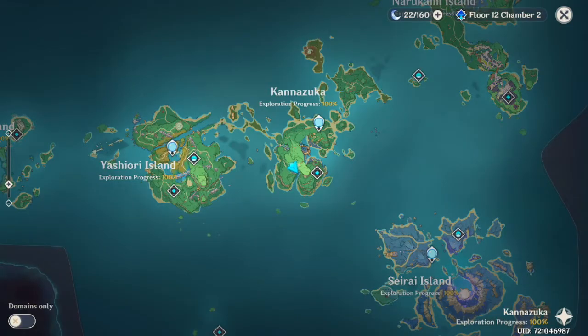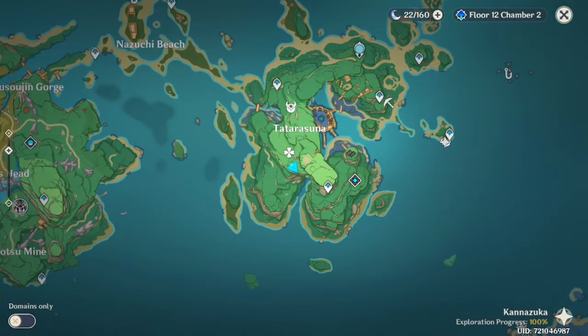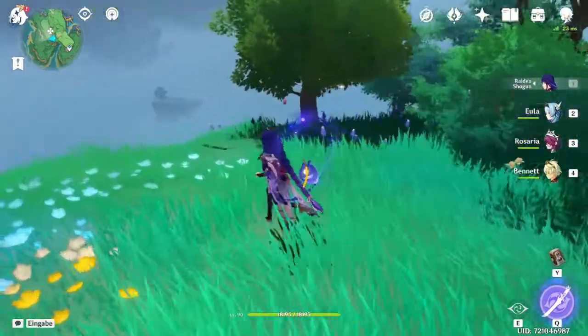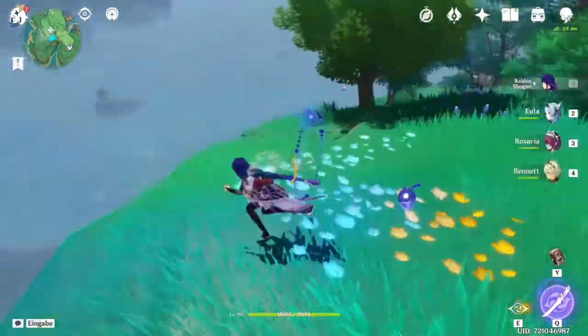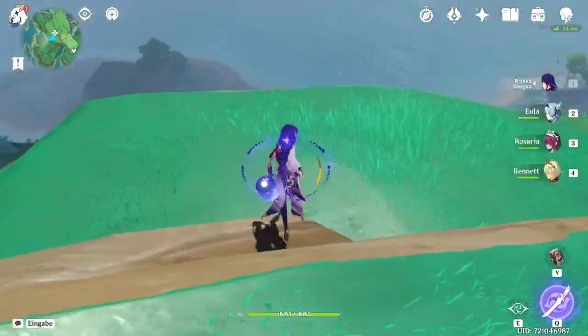Otogi Wood — the best place I found to farm it is in Kanazuka. You can definitely find Otogi Wood everywhere around Inazuma, it spawns a lot. But the best place is still in Kanazuka, close to Tatarasuna. You want to teleport to this waypoint and then fly down a while. While this area is not that close to the waypoint, there's so much here that it makes it worth it. There's also some Jiwa Wood here you can take with you, but all of this is going to be Otogi. You can go further down the cliff for even more.